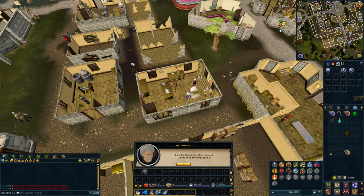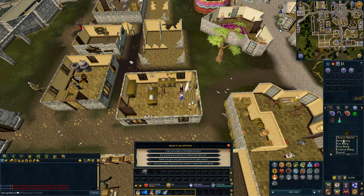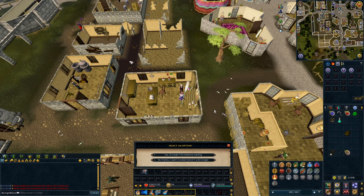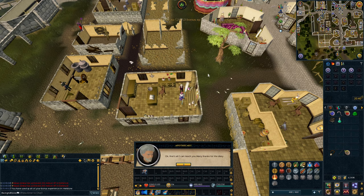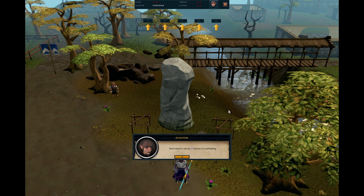Here we are taking the diary to the Apothecary. We got about 375 Herblore XP — it's not a lot, but it's better than nothing. And it doesn't count as a reward or an XP lamp, so it uses up some of your bonus XP if you have some.